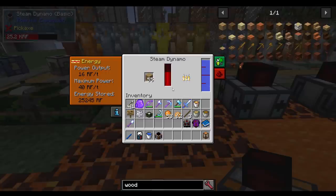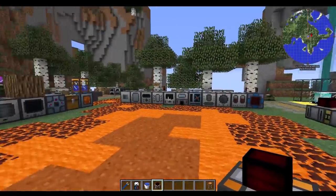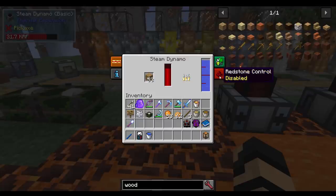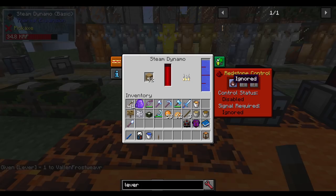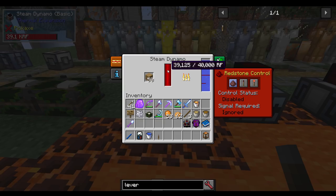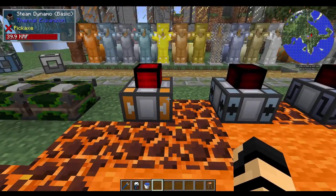You can add upgrades to the Steam Dynamo, but I won't be covering those here — that's for the next part when we get into tier 2 items. Under augmentation you need upgrades. Under redstone controls, you can set it to ignore redstone, respond to a low signal, or respond to a high signal. So you can put a lever on it and turn it on and off with redstone.